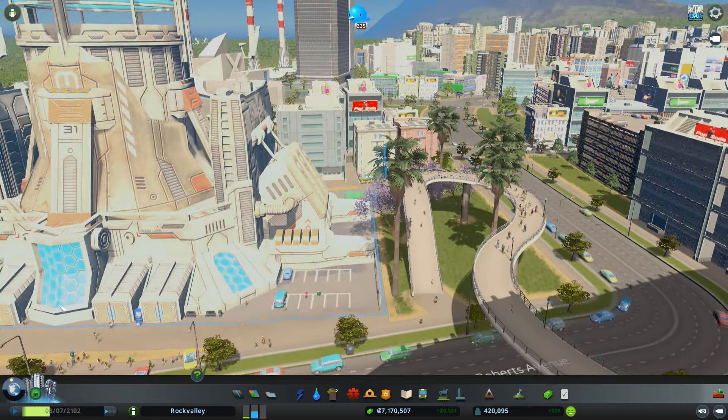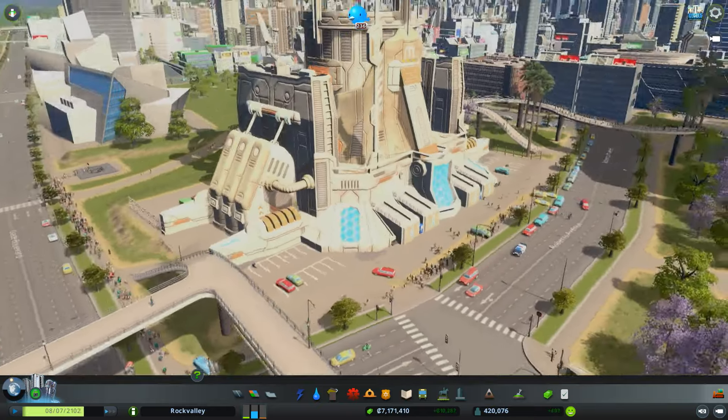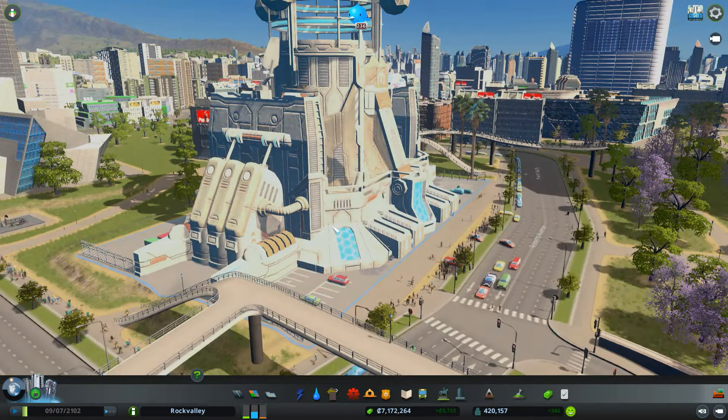This is the space elevator, which creates a lot of traffic and tourists — lots of tourists. You can see how busy it is.